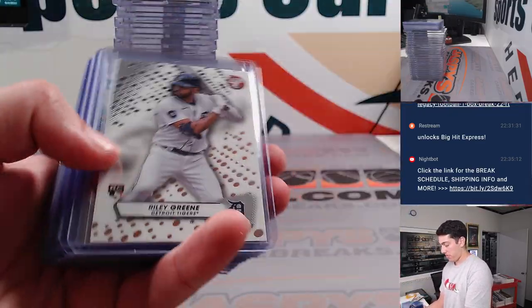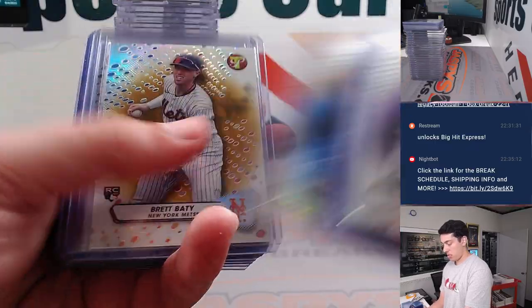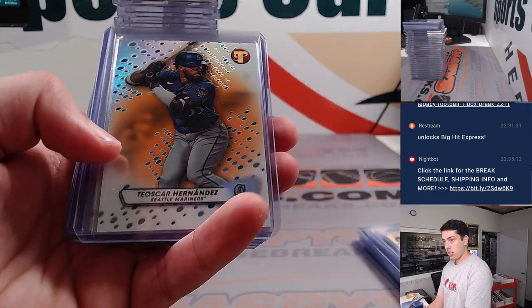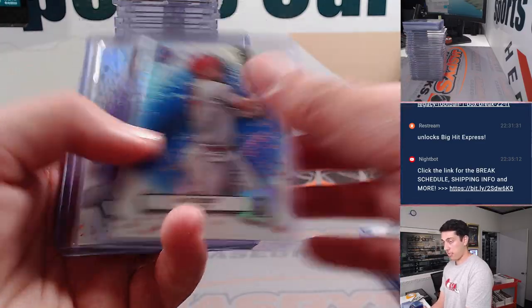Gorman to 75. Brett Beatty to 50. Altman to 99. Mandas to 25. Trout to 75.